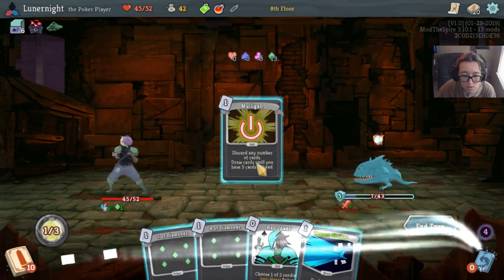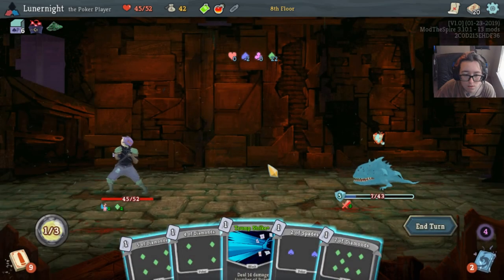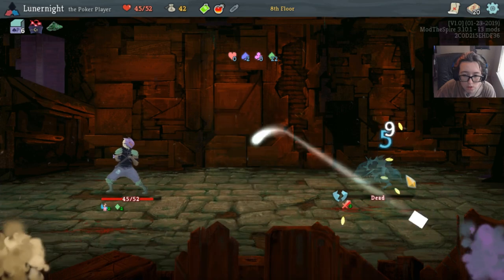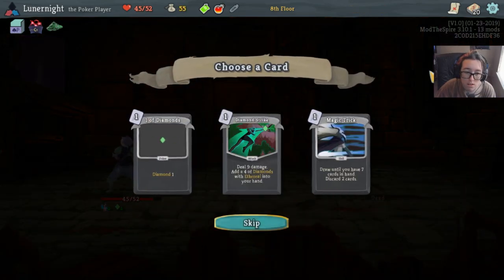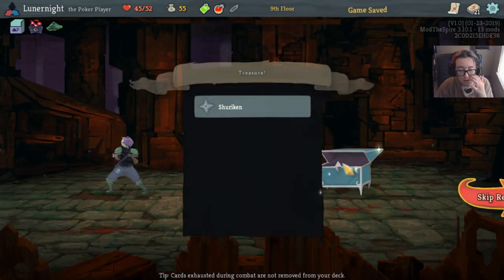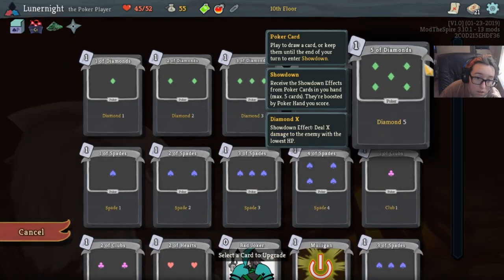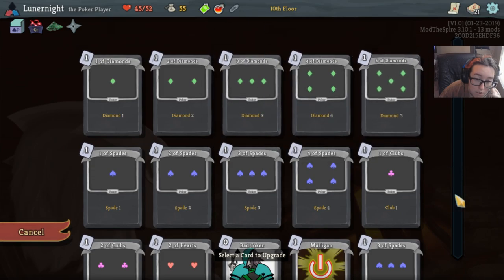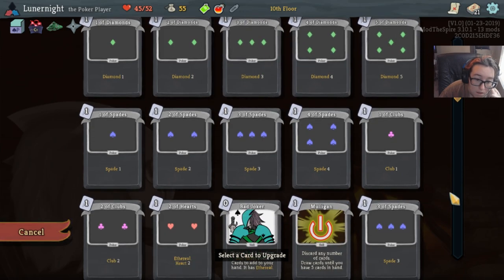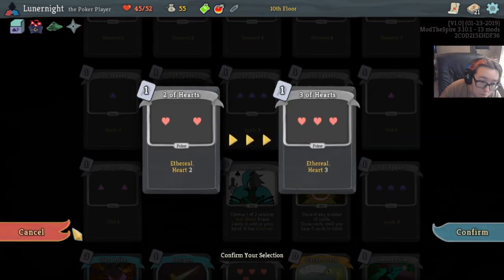I'm going to get rid of both of these. Seven diamonds. Trump strike — oh, you're dead, it doesn't matter. Another one of diamonds. Add four diamonds with ethereal to your hand. I think I'm getting the hang of this. Like, I'm not a poker player, but this is pretty easy to follow. I should upgrade my diamonds. I could totally get a flush out of those diamonds now.